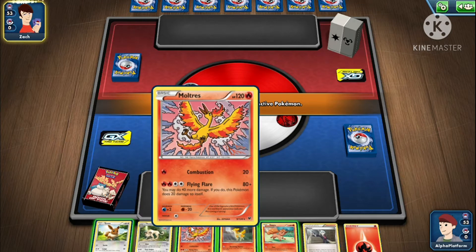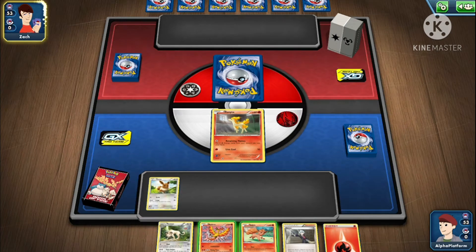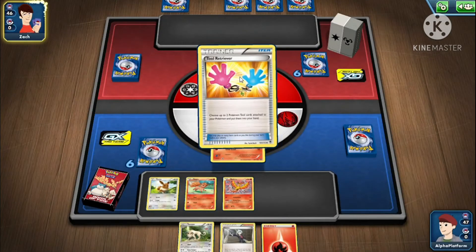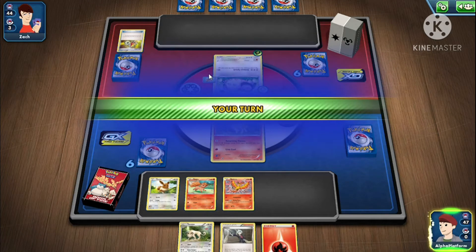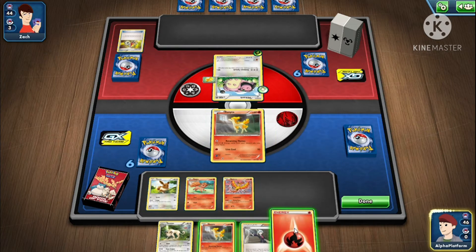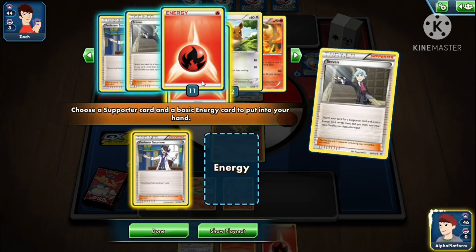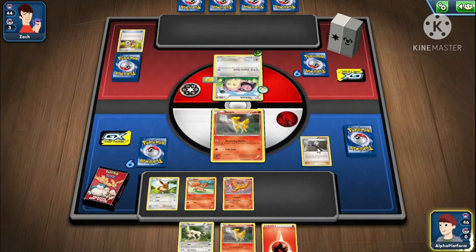I'll promote the Moltres, but I don't know if you get it. Let's just promote the Ponyta. Let's play the Moltres down. Now that's a good card — we'll play it. Supporter card — what's the best one? We'll take Sycamore. Snorlax is also a good card, Rapidash 2 as well. We have Sycamore for next turn — we're chilling.